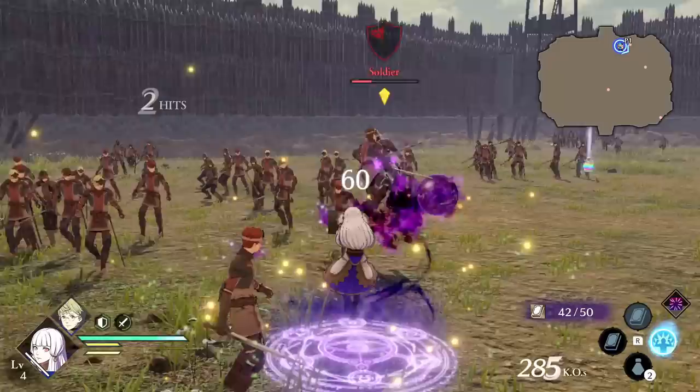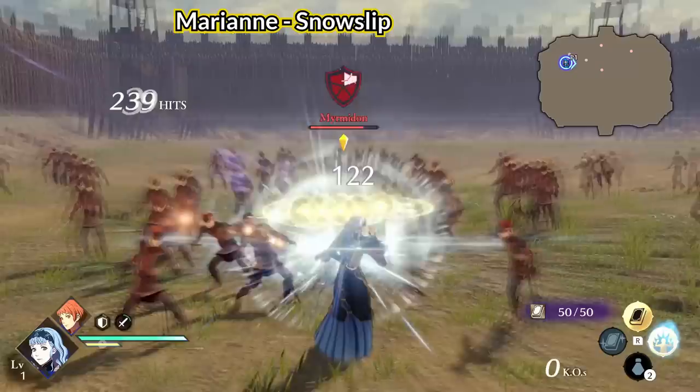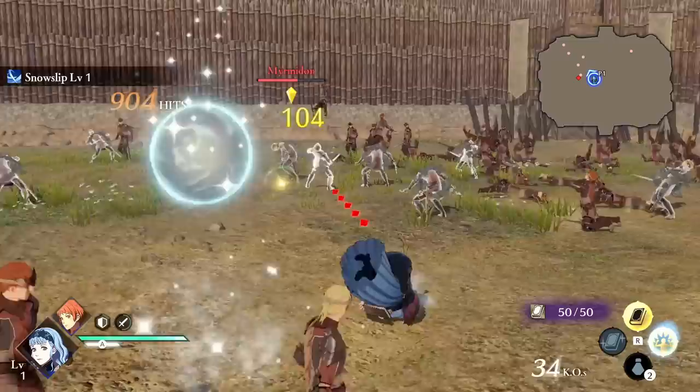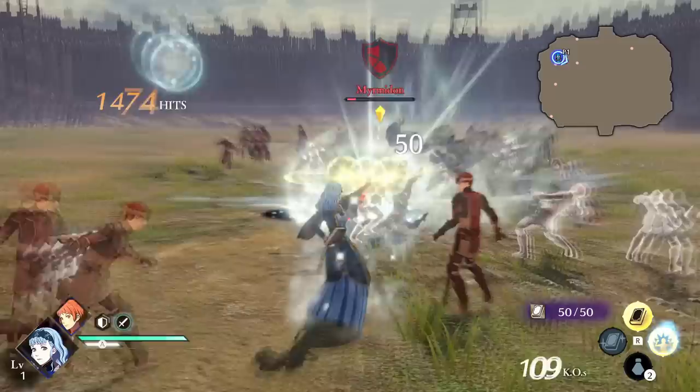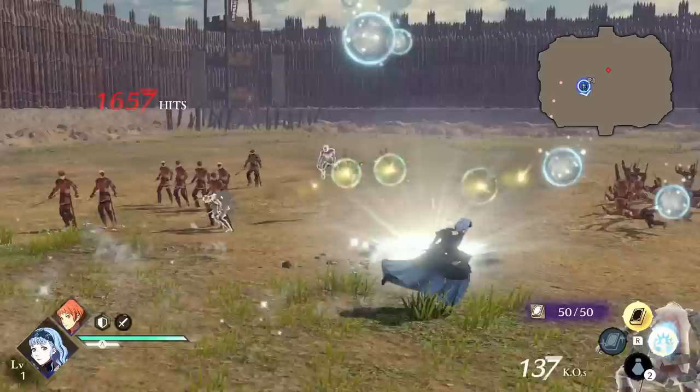Marianne's Snow Slip is one of the strongest unique actions in my opinion. At 300 hits, she spawns falling ice orbs that deal ice damage, meaning a lot of frozen enemies. Like Sylvain's action ability, the spawn rate of the ice orbs increases at 900 hits and increases again at 1500 hits. The orbs follow Marianne, so she basically has a somewhat permanent freeze zone surrounding her if you keep the hits going. No matter what class you choose for Marianne, Snow Slip is just universally useful.